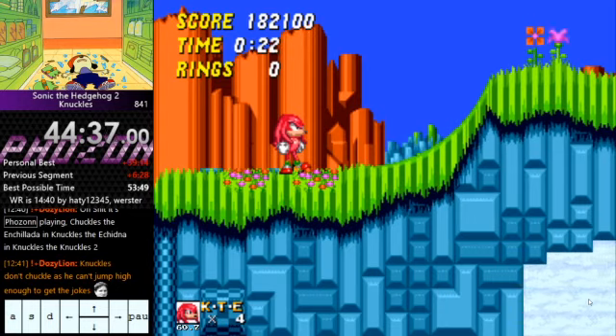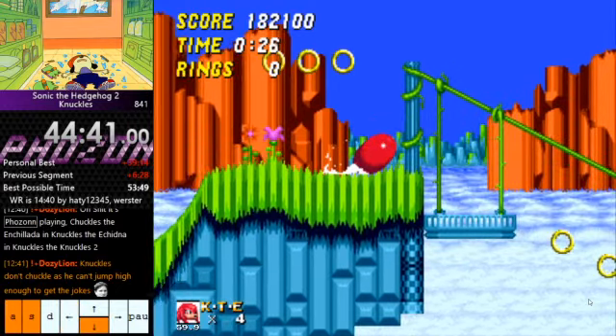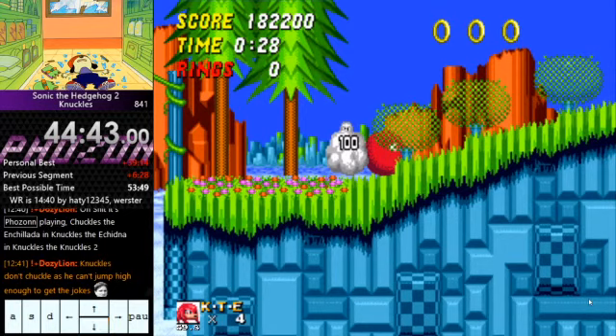You can do it the similar way to what Sonic does — do a small spin dash up here. You can land either here, then spin dash off here, and really hope that this guy doesn't hit you. You have to hold down, and depending on your spin dash speed, he will sometimes just hit you and kill you, so that's a risky way of doing it.